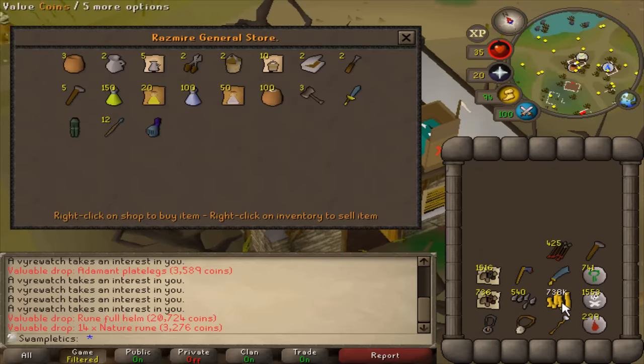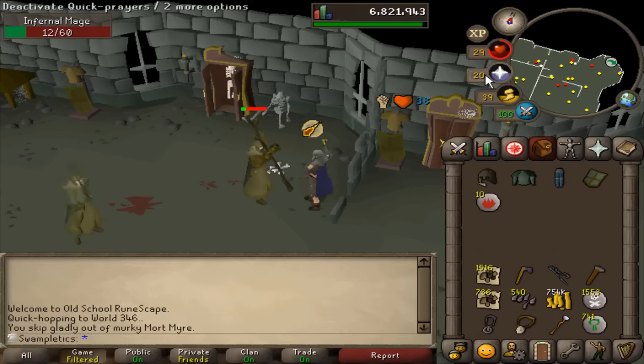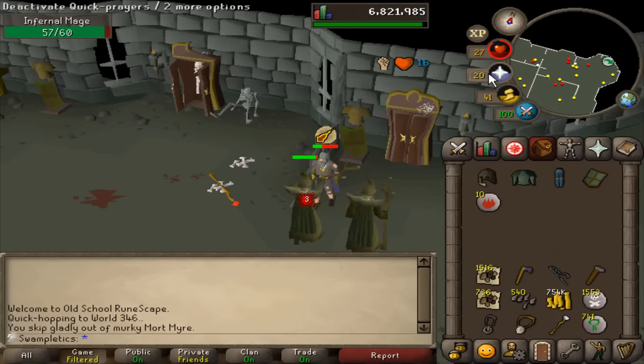738k — I could sell the blood runes as well and be at 750k. The next thing on the agenda is a fire staff. I could get all the fire runes individually, but Infernal Mages have an uncommon drop of a fire staff. I've been here for a couple minutes — that was really quick.